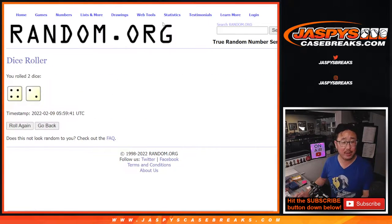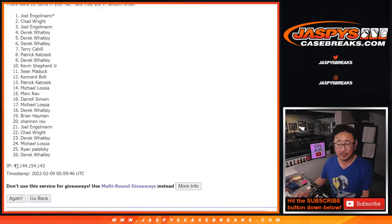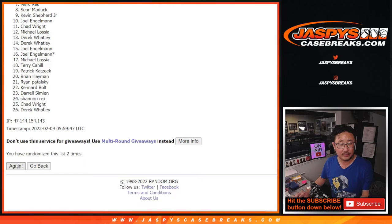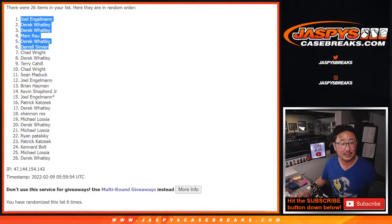For the six-spot giveaway: four and a two, six times. Top six after six rolls. After six: Joel, Derek, Derek, Mark, Derek, and Daryl. Look at that.